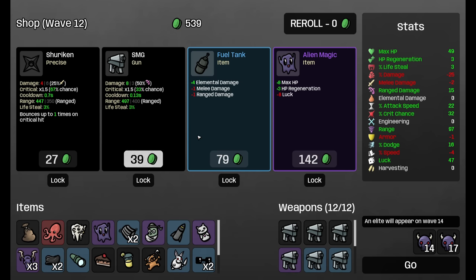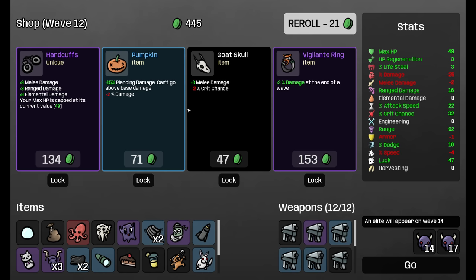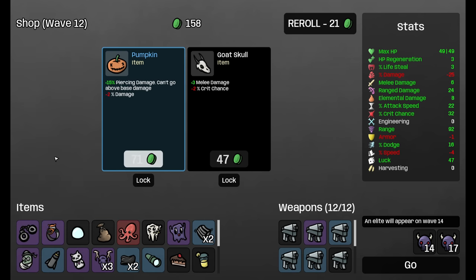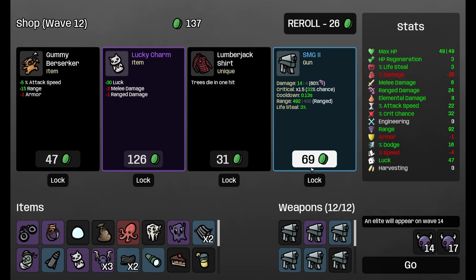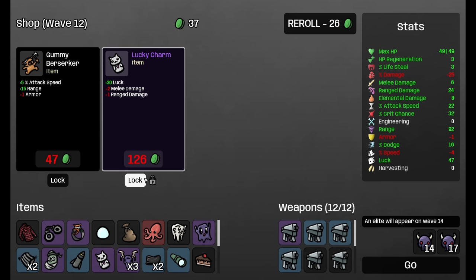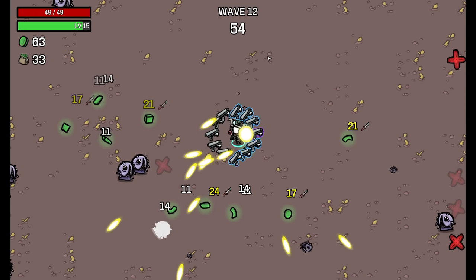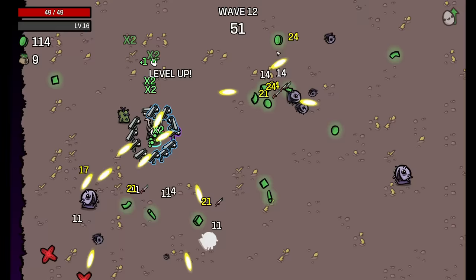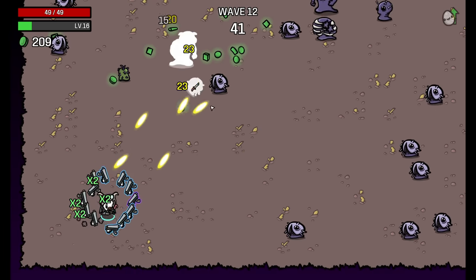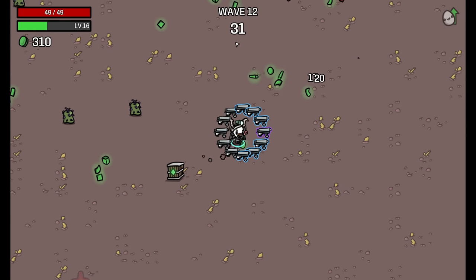I thought this round would be relatively easy, and it wasn't — I almost died. More range damage, beautiful. Let's go for the Vigilante Ring — that will help us. I think I can also lock my HP. This shouldn't be a big problem since we don't actually want a lot of HP — we just want to kill enemies. Lumberjack Shirt is good. I could go for the Lucky Charm here to get better level ups. Let's continue to wave 14 — we have the next boss fight. I hope this one will go a little bit better.